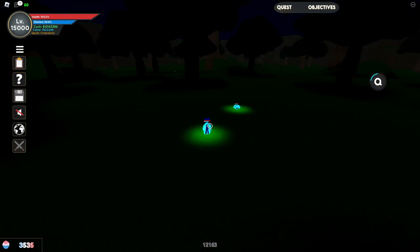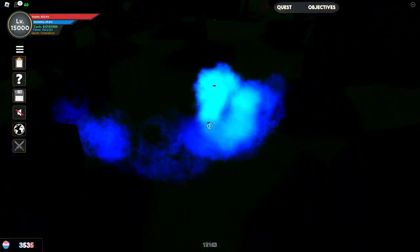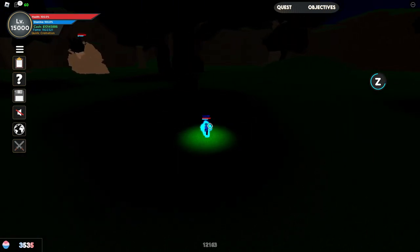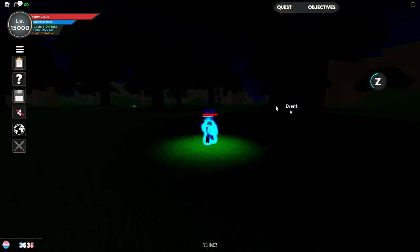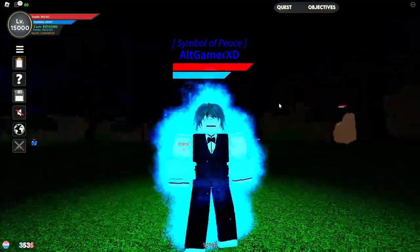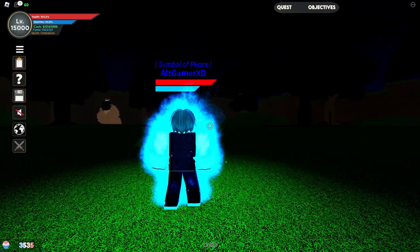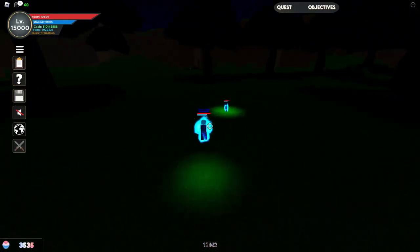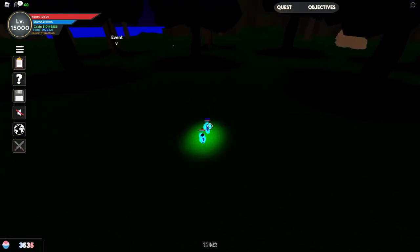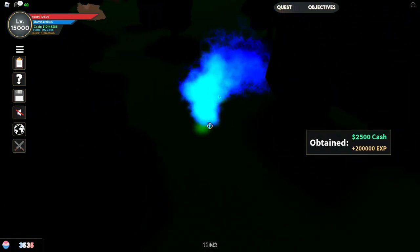The next skill is Z, the flamethrower, and it looks really cool — so flashy. I really love the Cremation effects in this game. The flamethrower does continuous damage, which is why it's really good for raids and the gym as well.